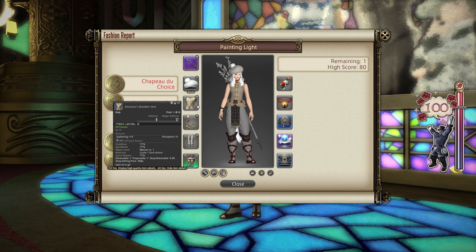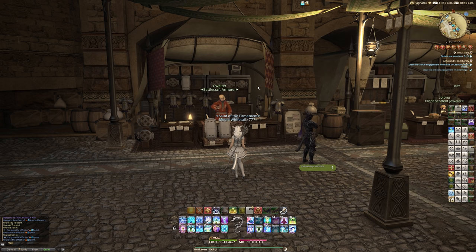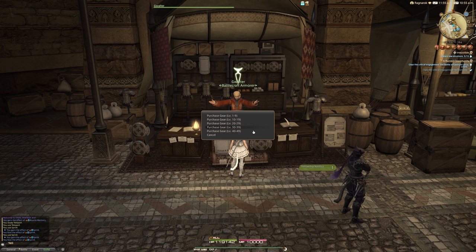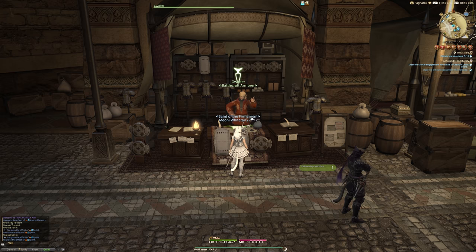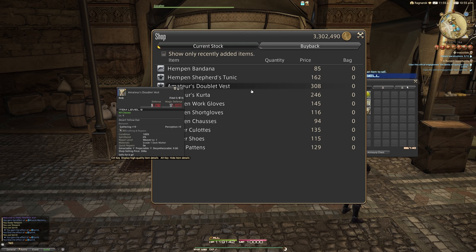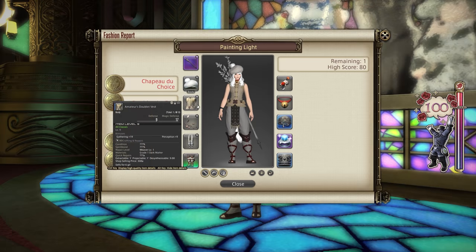For the chest piece I went for the Amateur's Doublet Vest. This is something you can get from low-level city-state armor vendors such as Gwalter in the Steps of Ul'dah. This is from the Disciple of Hand and Land tab, levels 1 to 9 bracket, and will cost you 308 gil — quite affordable. It is usable by all jobs, all classes, and every gender in the game, which is quite nice to have.